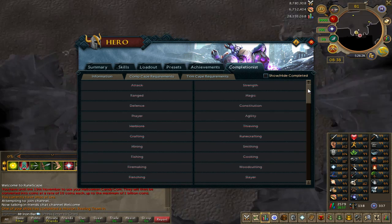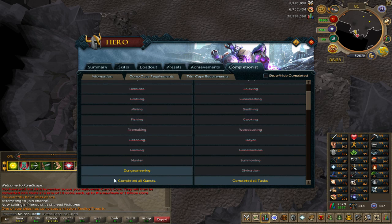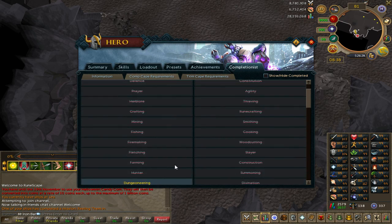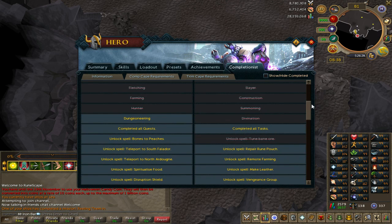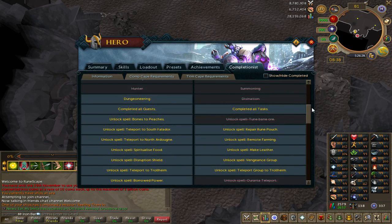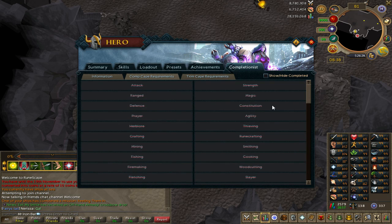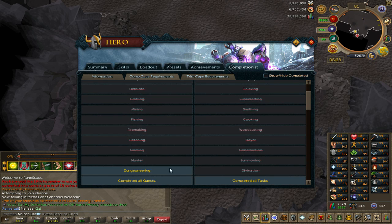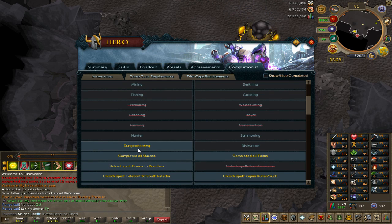I have done a lot of things before the completion escape without intentionally doing it while working on the Iron Man warning challenge series, and a lot of it is done luckily. The skilling aspect is complete except for Dungeoneering. Since I've already maxed everything except Dungeoneering, I don't have to skill anymore except for that.